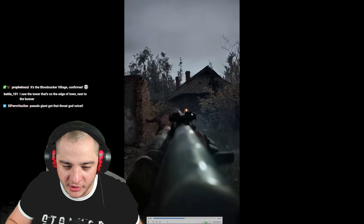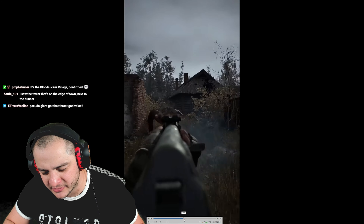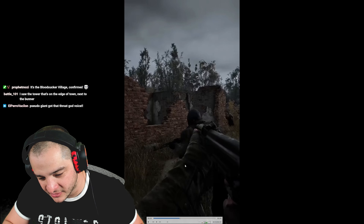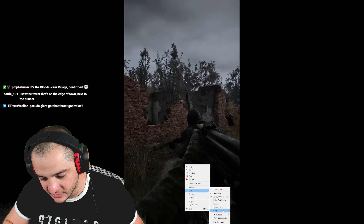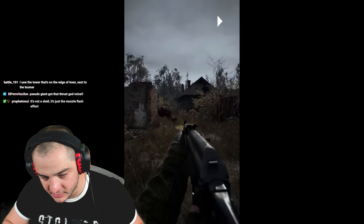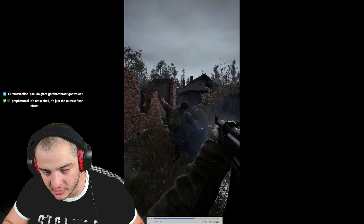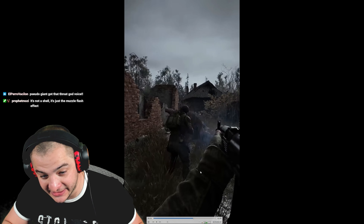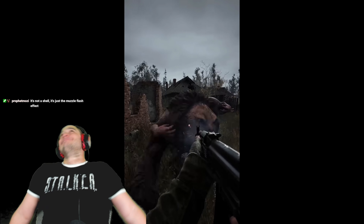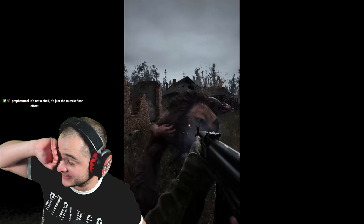Is that like — wow, that comes up for like a hot second. Or is that a round ejecting? That might be a shell casing. But it looks like it's so tiny, like it's further away than the gun is. Oh, I love that you can see the tracers coming out.